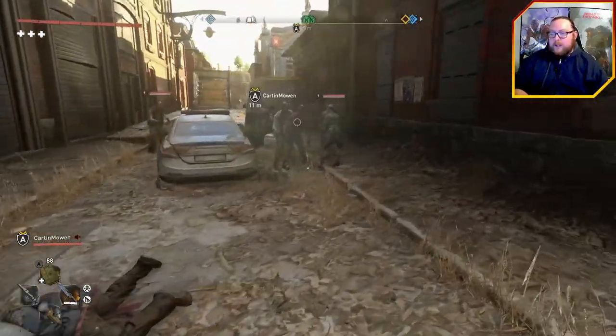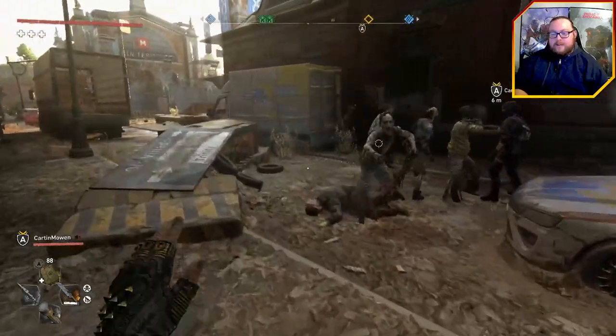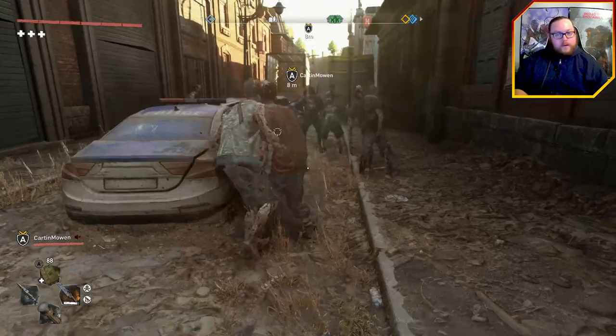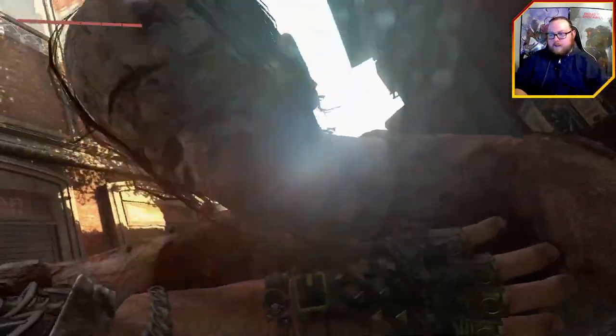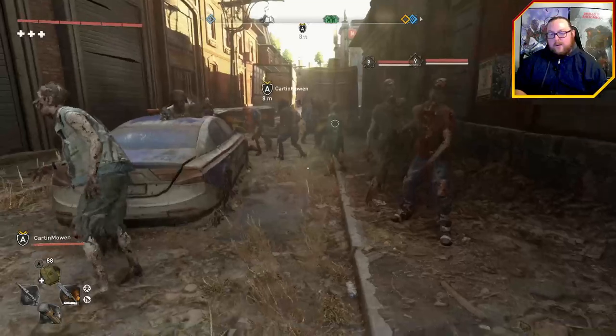Now, I will say that you can still die if a volatile or a volatile tyrant grabs a hold of you and you don't break off of them. That will still kill you. But it does not remove the invincibility effect. You'll just respawn back at the closest safe house. And then the same thing with fall damage, which I'll go ahead and show right now.